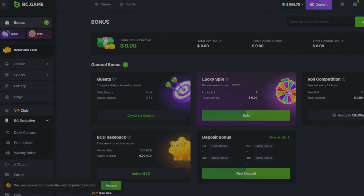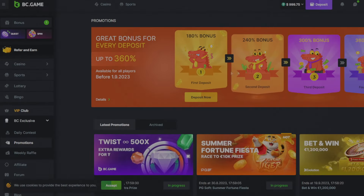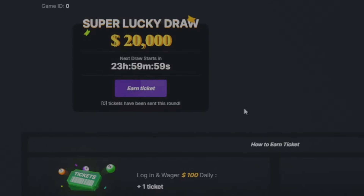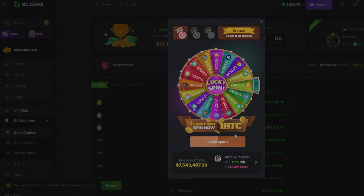Before we continue with today's video, I want to let you know that if you want to support the channel, you can head over to BC Game. After you register and log in, they have really good deposits — up to 360 percent when you deposit. They also have a weekly raffle where if you're really lucky you can win a lot, plus a spin the wheel feature.